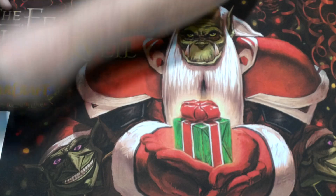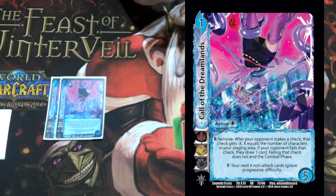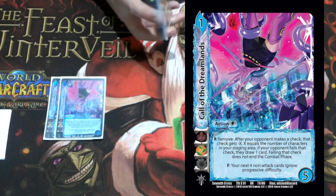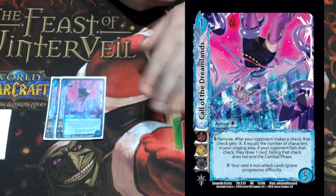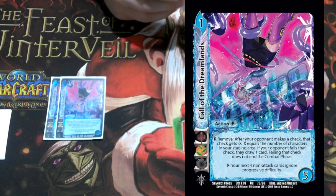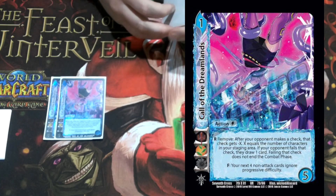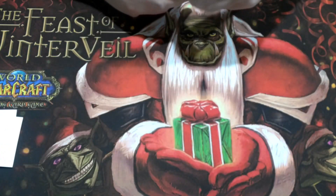Those are the seven characters we're playing. Moving on to actions — we're playing two Call the Dreamlands. I really like this card because on turn one and turn two it's going to give minus four to your opponent's check. It's a respond-remove: after your opponent makes a check, that check gets minus X, where X equals the number of characters you have stacked in your staging area. If your opponent fails, it doesn't end their turn and they draw a card. But you use this on really important cards. Minus four to a check is a lot. Its other ability is: for your next four non-attack cards, ignore progressive — so it's like a better Revoke, but it doesn't build itself down.